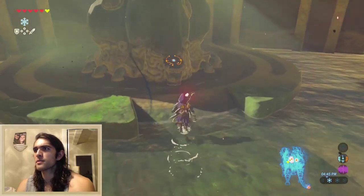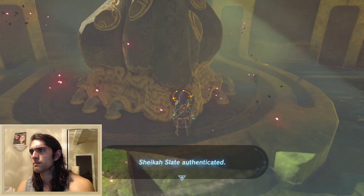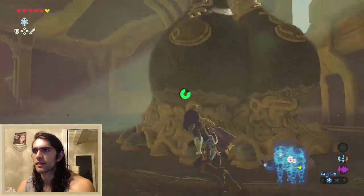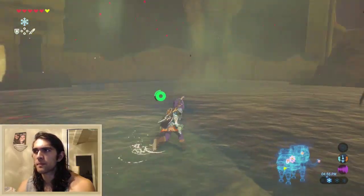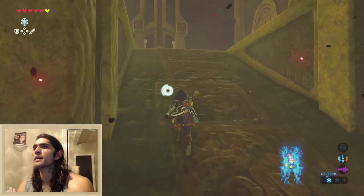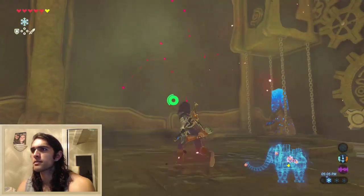Or not. I guess we just walk up to this. Oh, this is the main control. So this is like the final part that I have to activate. Because we're in the head — or the butt, it would appear. We're in the elephant butt. Moving back up. Yeah, I haven't had to use the guide yet.